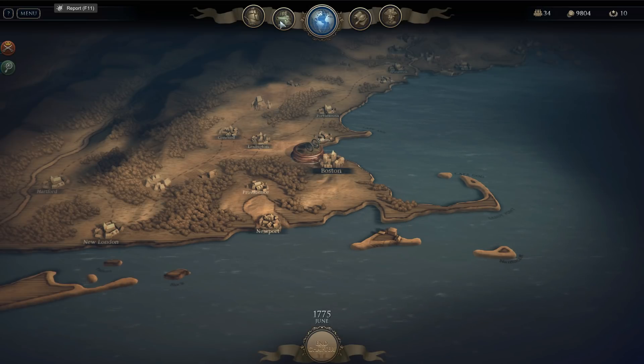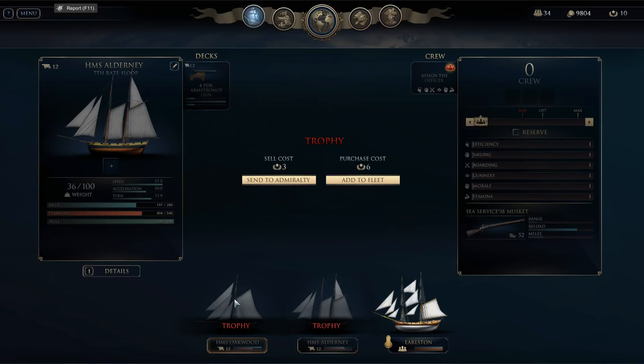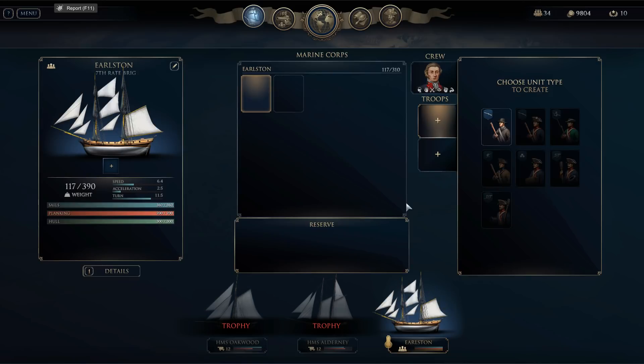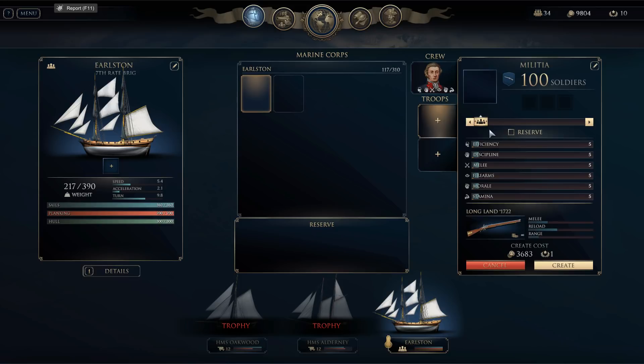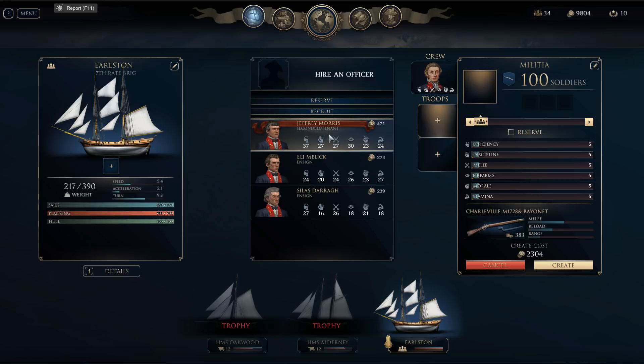That still leaves us with about $10,000 available. We've got these two trophy ships that eventually we can unlock. They're unnecessary for the current mission because the current mission is the Battle of Bunker Hill, which is only land troops — so we can only take one ship. Right now we need to get those land troops in position. It doesn't look like the German weapons are available yet; those will probably come at some point.